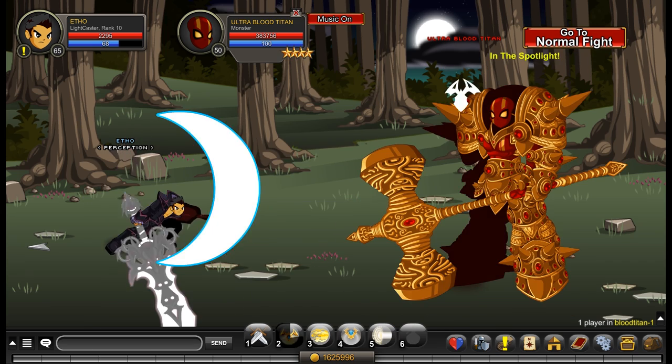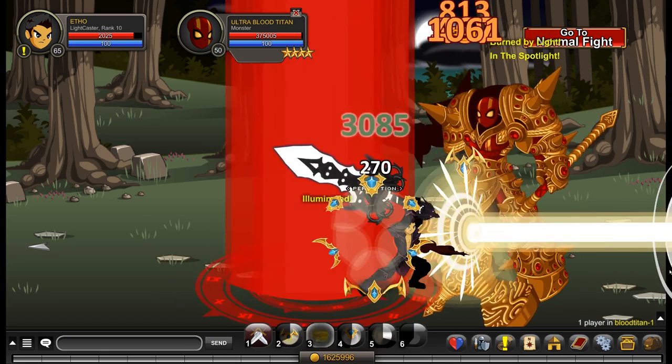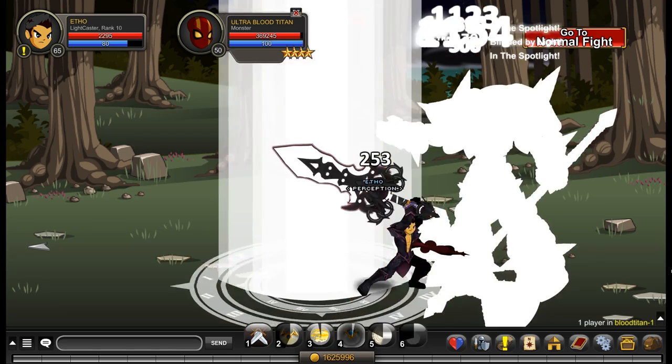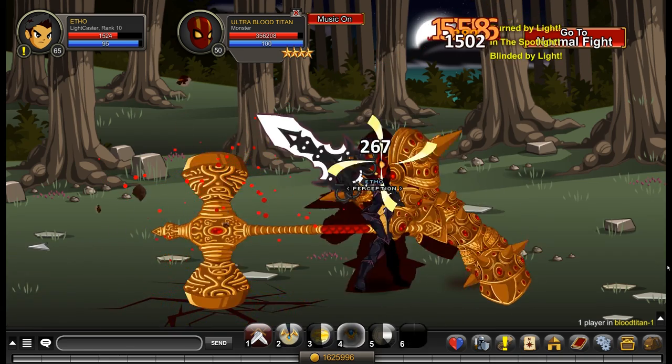Now as for your passives, this class uses three different passives. The rank 10 passive is a permanent thing, so you have to get it ranked 10 to get this passive and I would recommend doing it. You have an increase in your intellect by 15%, an increase in your haste by 15%, and on your rank 10 you have an increase in your damage by 15%.